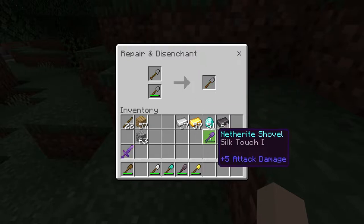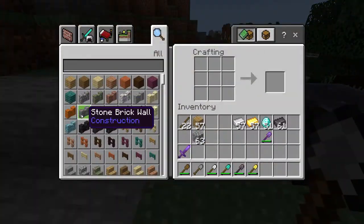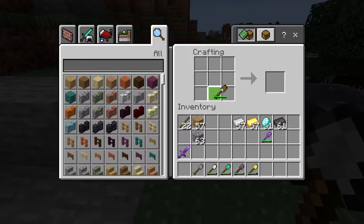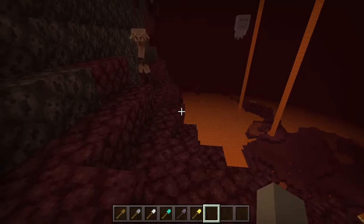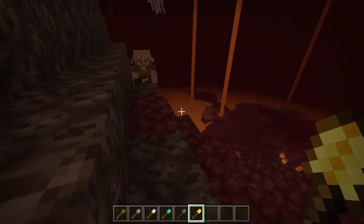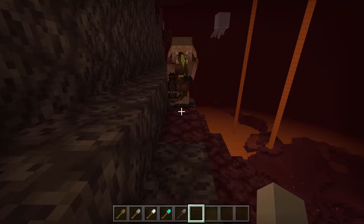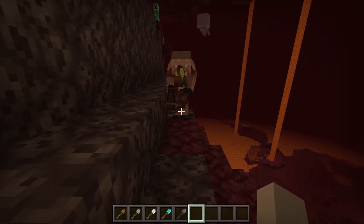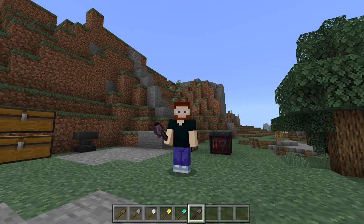This is a feature exclusive to Bedrock Edition: when crafting a boat you need to use a wooden shovel, whereas in Java Edition you just need wood. Also, if you go to the Nether and toss a golden shovel to a piglin or piglin brute, they'll be very interested in it - they'll look at it for a few seconds and then it goes into their inventory, but they don't give you anything for it.